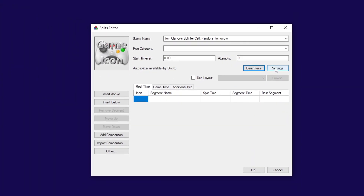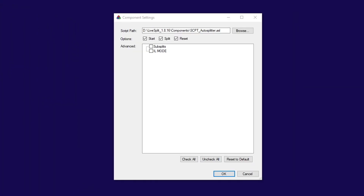You may also want to open the settings and tweak them. For example, if you have 17 segments, make sure to enable the Subsplits option. If you don't want your timer resetting to zero per every reset, uncheck the Reset option. If you run an individual level, make sure to choose IL Mode. Once you're done, close the window and hit OK in the Splits Editor window.